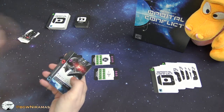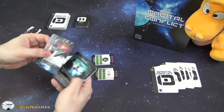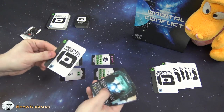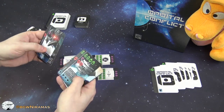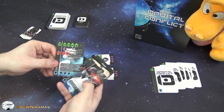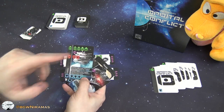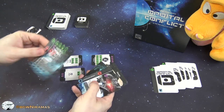I can either play a card as a new module in my space station or as an extension to an already existing module, but I have to consider the requirements. I could also play a card face down, which provides one energy and a shield. The colony card, for example, requires three energy and gives me one point, three crew symbols, one rocket, one planet symbol, and four shields — but that's only if it's on top.